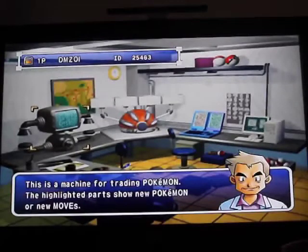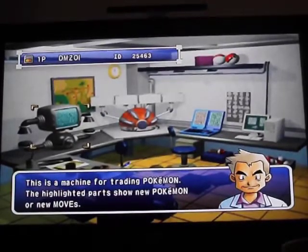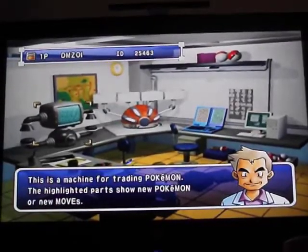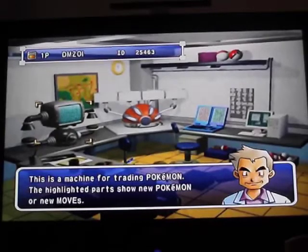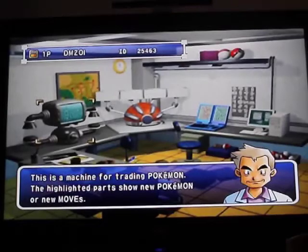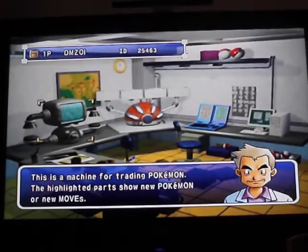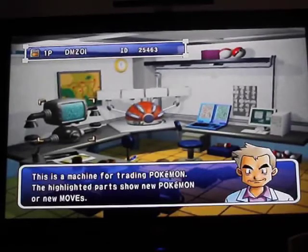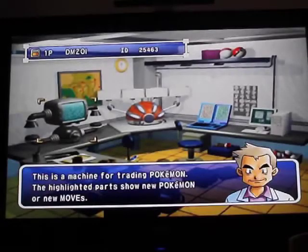At this point in the game, I am not supposed to be capable of trading with the Red, Blue, or Yellow version of the game until I meet Bill and unlock the time capsule. But due to a little error, we can trade before we unlock the time capsule with Red, Blue, and Yellow using Pokémon Stadium 2. Now I'm going to go ahead and go into the trade machine.